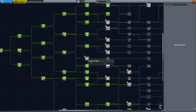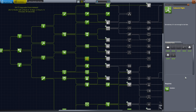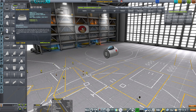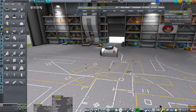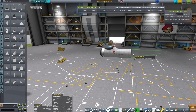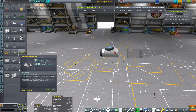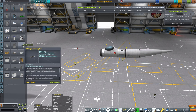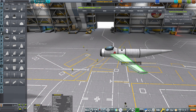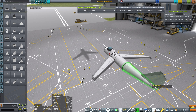First things first, I'm going to unlock the subsonic flight so I get the propeller blades and all the things needed. Then I will be building a turboprop plane that will be reminiscent of maybe the MiG-15 or MiG-17 — a complete intake at the nose, stubby wings, and a small tailplane.